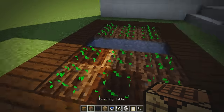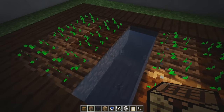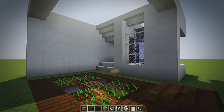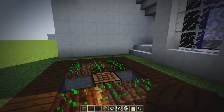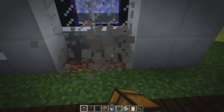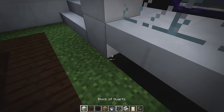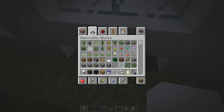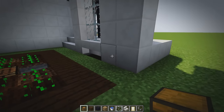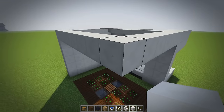Now we grab a chest and place it somewhere — maybe in the middle, raised two blocks on something so you can craft stuff like bread with the wheat. We add stairs underneath, place quartz under so it doesn't show through, and the chest is still openable so you can store spare hoes and seeds.